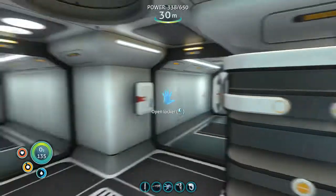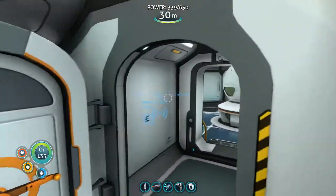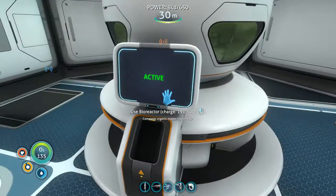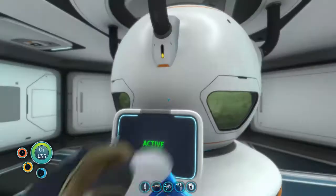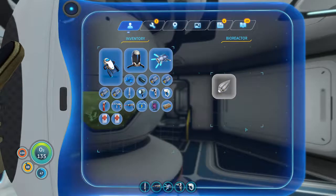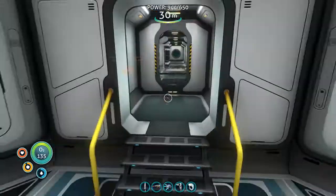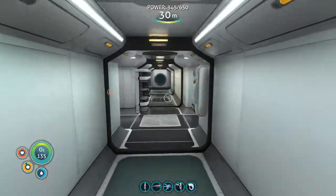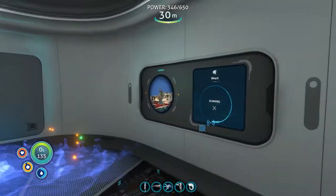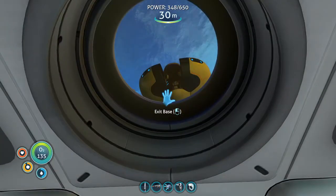Hey everyone, welcome back to Subnautica. Not too much has changed since last episode - we've got the little fire reactor running, you can just throw sort of anything in it and it uses it to create power, which is cool. I've got this room scanning for wrecks, and I've just driven one of the cameras over to a nearby wreck, so I thought we'd go and check out the wreck.